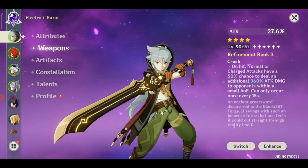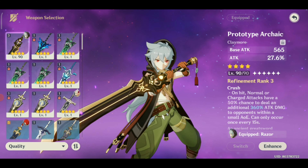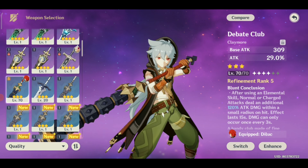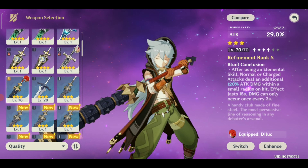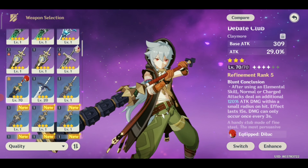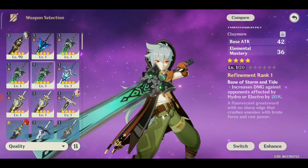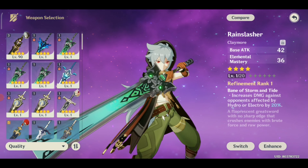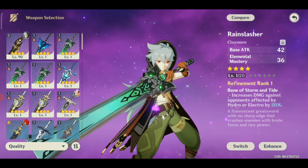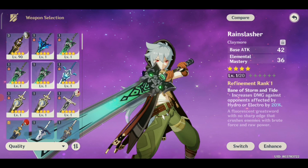Of course, if you have the Wolf's Gravestone it will be the ideal weapon, but if you're lucky enough, in one month or less you can rank it up to five. There is also the Debate Club, which is ideal for early game — you can rank it up to rank five as soon as possible when you're in early game stages.